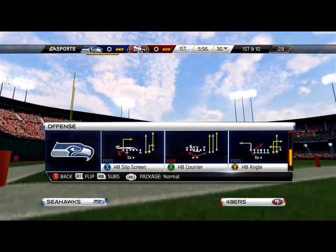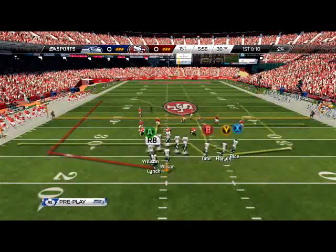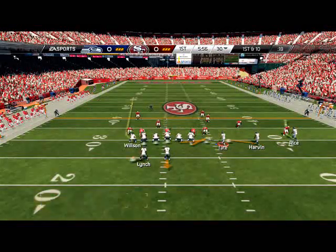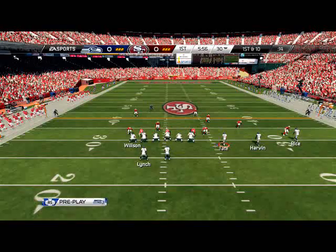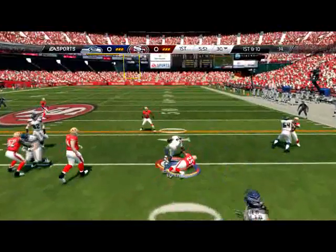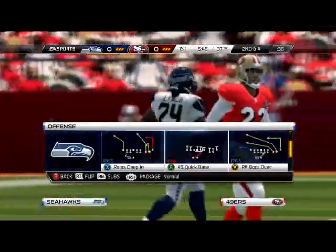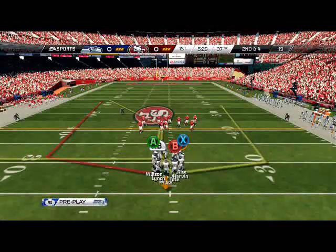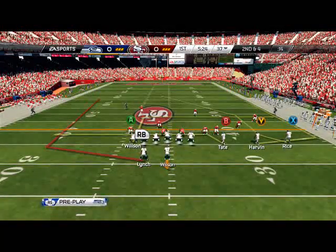Starting out, we come out in our base formation - the shotgun trips tight end flipped. We're going to start out with a little screen pass, just to get him used to seeing that. We like to throw some screens out of this formation - a little shovel pass to Marshawn Lynch. When Lynch has one-on-one with a corner, 99% of the time he's going to break that tackle. The main core formations are the doubles and the trips, and then the empty bunch.